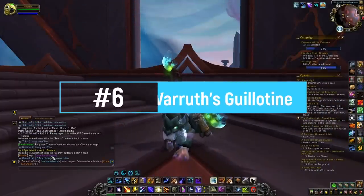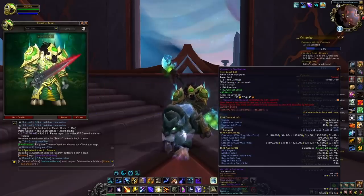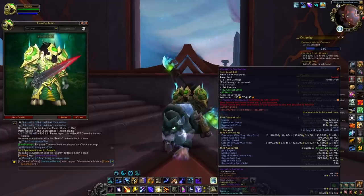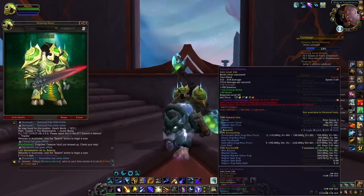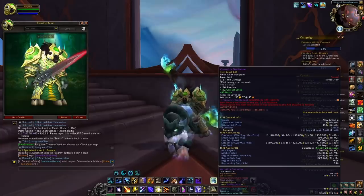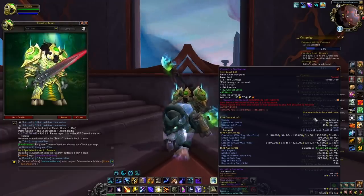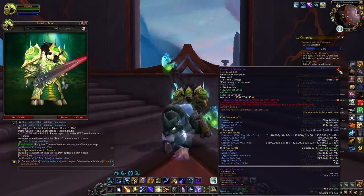At number six we're going to have the Varus Guillotine. This is a two-handed sword that you can farm in Zereth Mortis and then sell on the auction house. Currently this is the highest-level weapon you can buy and sell on the auction house, and it also has a unique appearance. The red coloration is indeed unique, and if someone wants to learn this specific coloration they will have to buy or farm the BOE to learn the appearance — which is why a lot of people are still willing to invest gold in it.